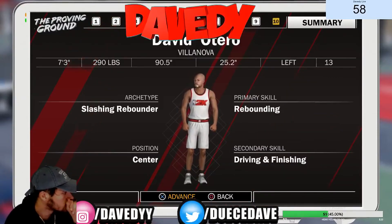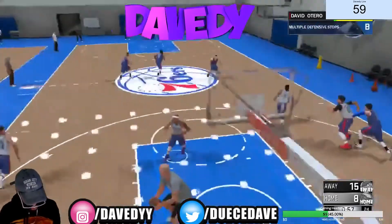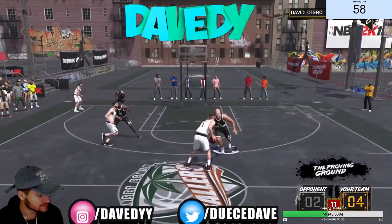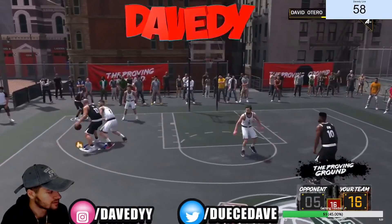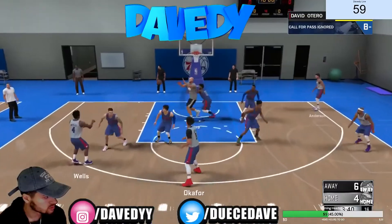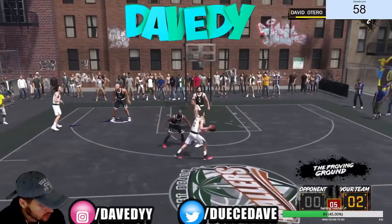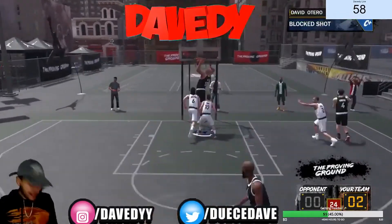Your final outcome should look something like this: a slashing rebounder, 7'3", around 290 pounds. I put together some clips so you can see how he actually runs around the court. Pay attention to the pick and rolls, the rebounds, the screens, the defense, and the blocks. Look how I'm a dominant force all over the court — it's like a demigod who just can't really dribble or shoot. I'm pushing people out of my way, getting my own rebounds, controlling the floor, controlling the paint, and my closeout defense is amazing.